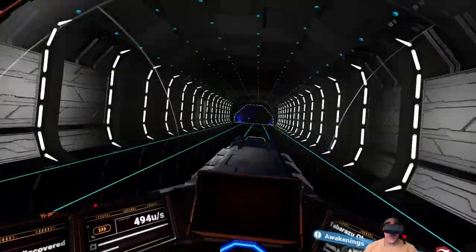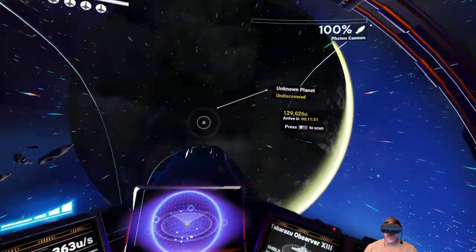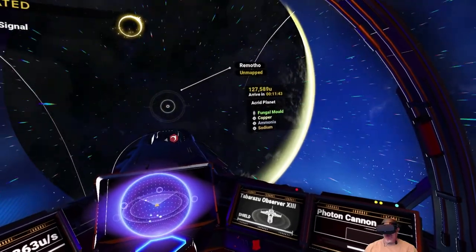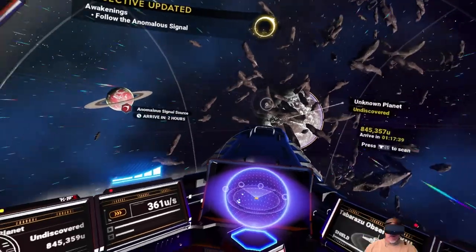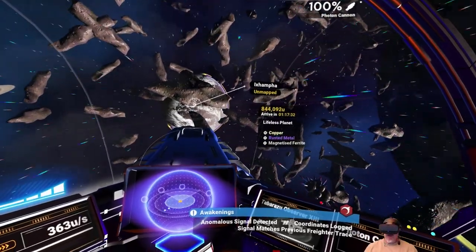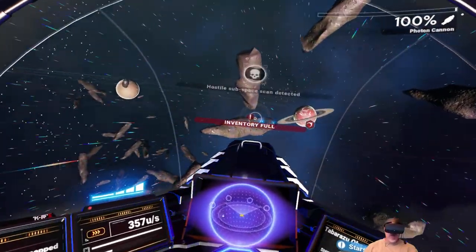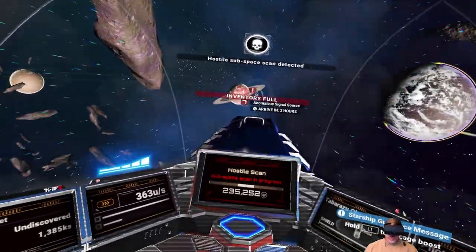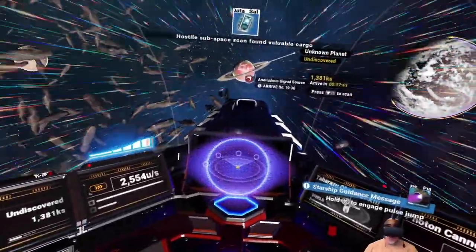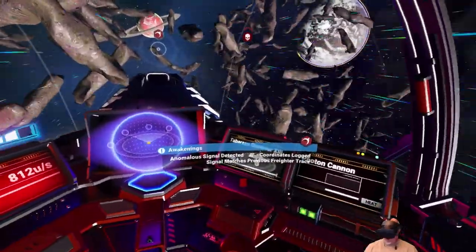Back on track. I might as well scan these planets. Okay, that's a fungal planet — it's acrid, so it's going to be corrosive and poisonous, but it does have ammonia and sodium. There's the anomalous signal that way. Let's scan this planet here — it has copper, rusted metal, and magnetized ferrite. It is a lifeless planet, probably one of those glitch planets, but not a bad place to go if we want to. Okay, it looks like we've got pirates coming after us.